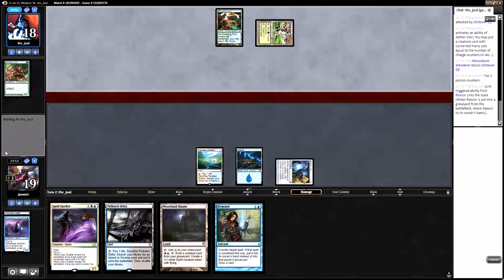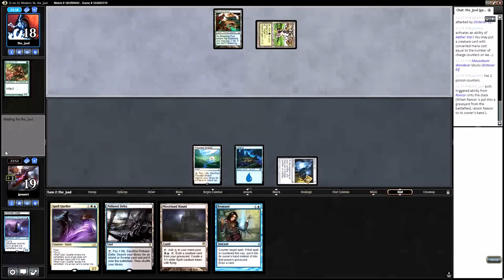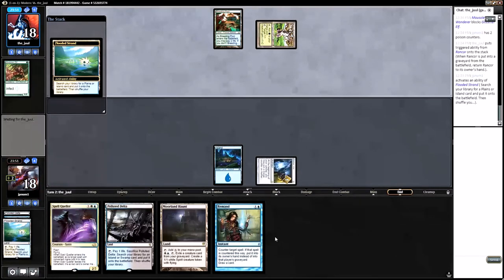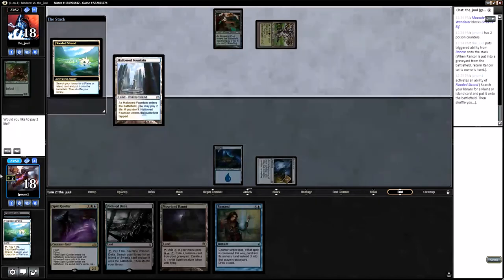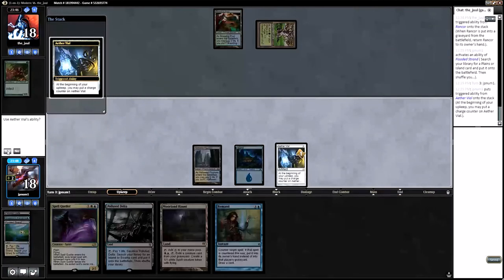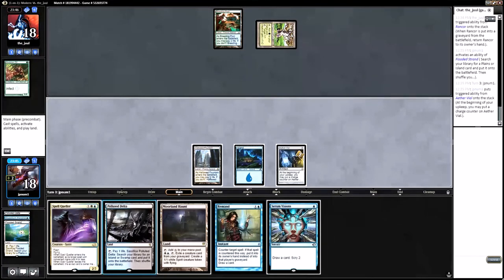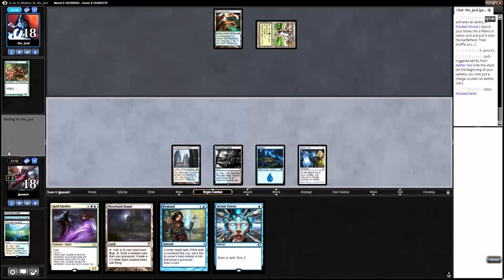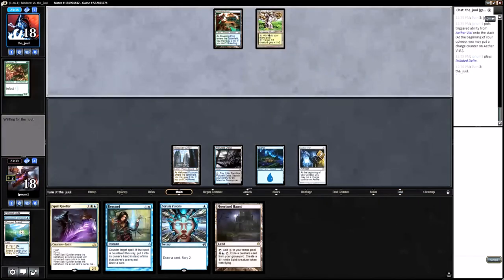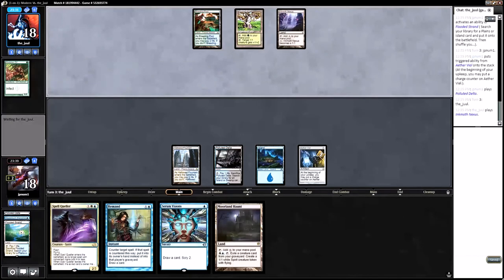We got another dude. They do not have another dude — that's good for us. Let's crack the Flooded Strand and grab a Hallowed Fountain tapped. Take up Vial. Play Polluted Delta, pass turn. I probably should have played the Moreland Haunt there so I could put a 1/1 Spirit into play. But I doubt my opponent does nothing this turn, so I need my Spell Queller or my Remand. What do you have? Inkmoth Nexus — that's a good one.